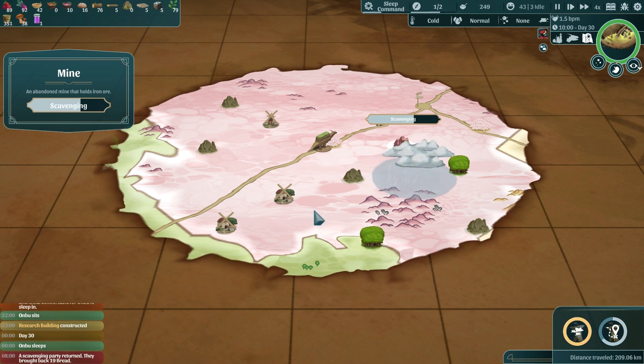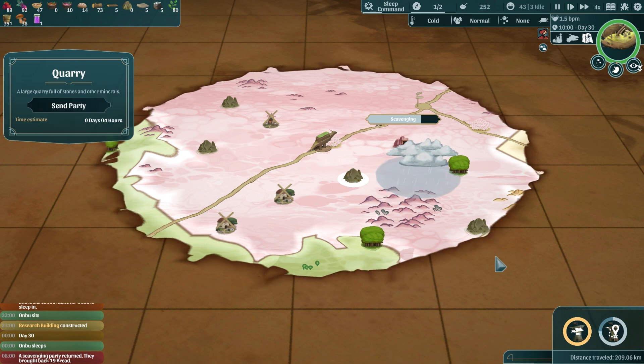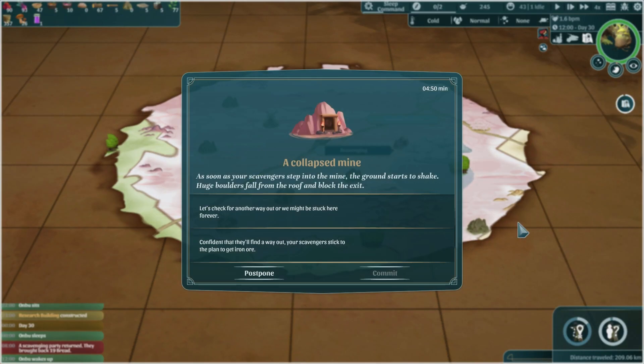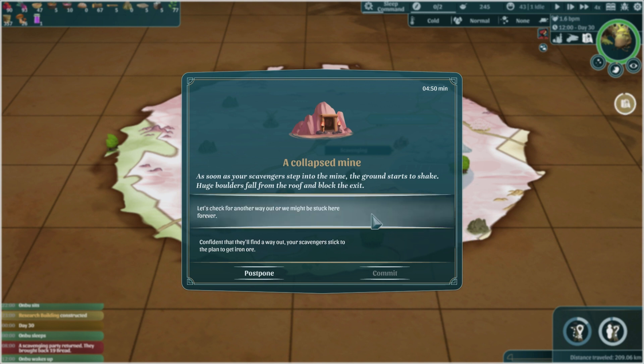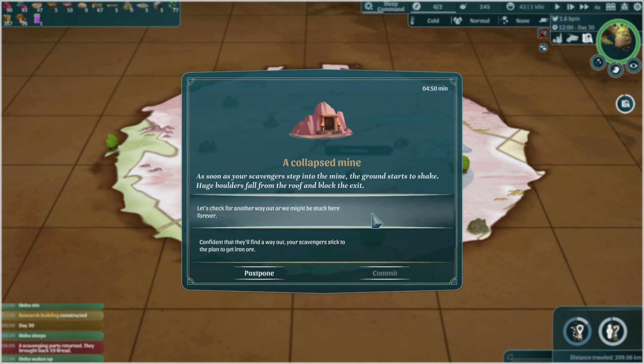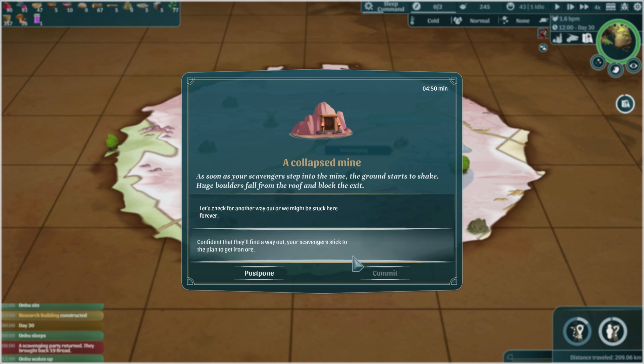We got 19 bread from the ruins — that has to be moldy bread if you're finding it in ruins! Then something happened: as our scavengers stepped into the mine, the ground started to shake, a huge boulder fell from the roof and blocked the exit. We can either look for another way out or stick to the plan and get iron ore. I don't have a need for iron right now, but I feel like if I go for iron I'm going to lose some people.